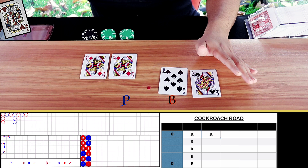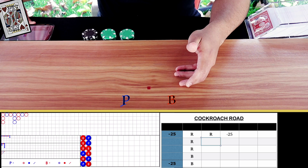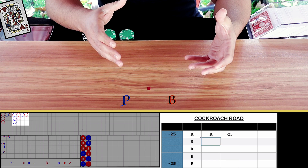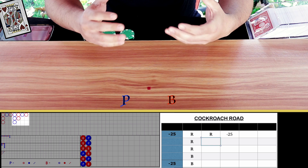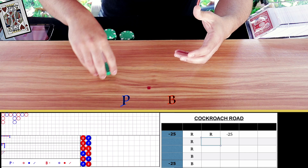I'm going to record the profits and losses right next to the results of the cockroach road. We missed on the first bet. The next bet is also a chaos bet — blue. If we take a look at the scoreboard and move three to the left — one, two, three — if we bet banker a red will show up because both squares are filled, so we don't want that. We want chaos, so I'm going to bet player again. Fifty dollars on player since we're at the next bet of our bet spread.